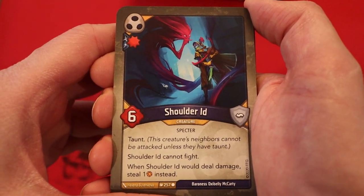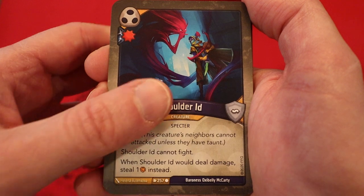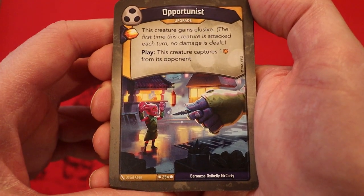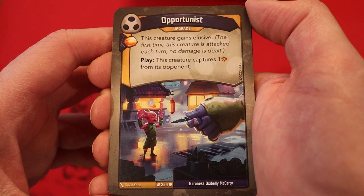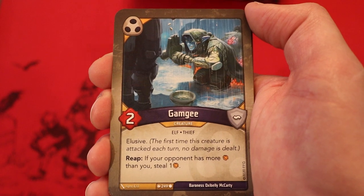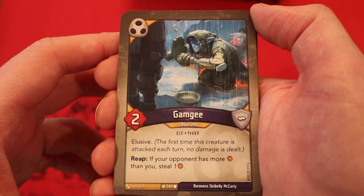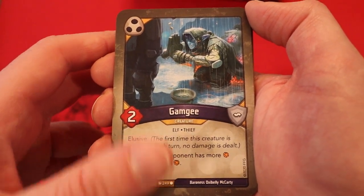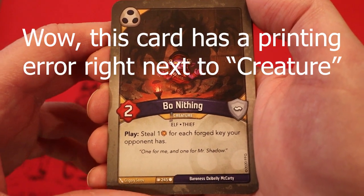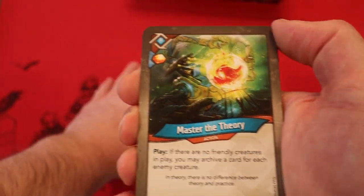Shoulder ID — with the damage pip, six power Taunt. Cannot fight. If it would deal damage, steal an Amber instead. Opportunist, it's an upgrade — Amber whenever you play it, this creature gains Elusive. Whenever you play it, this creature captures an Amber from its opponent. That helps keep creatures around so they can't use poison to get rid of our board. Gamgee, Two Power Elusive — Reap: if your opponent has more Amber than you, steal one. Two Power — Play: steal an Amber for each forged key your opponent has. And now we're on to Logos.